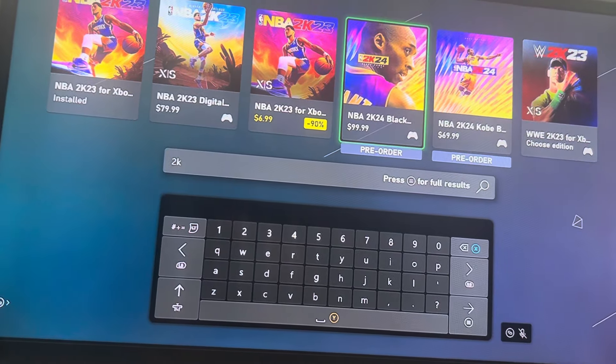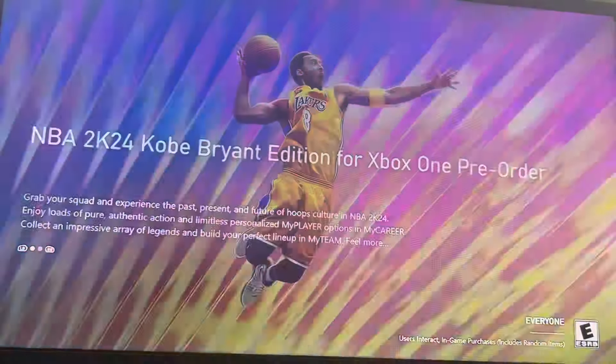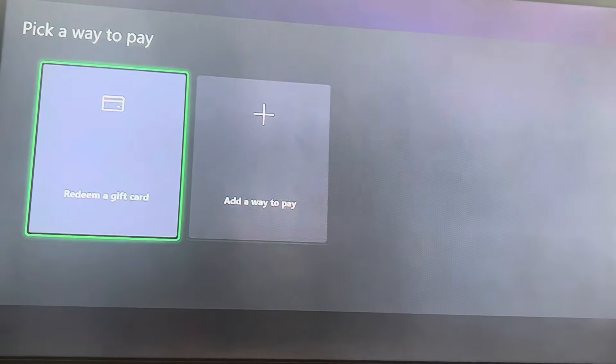Once you spam B, go back to it. Click on the version you want. Hit pre-order. Hit add a way to pay and pay for that shit. Ain't shit free in life.